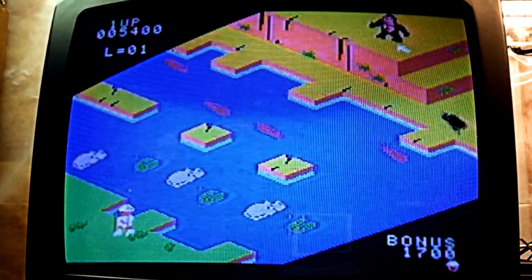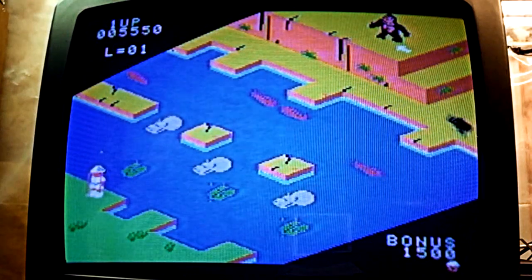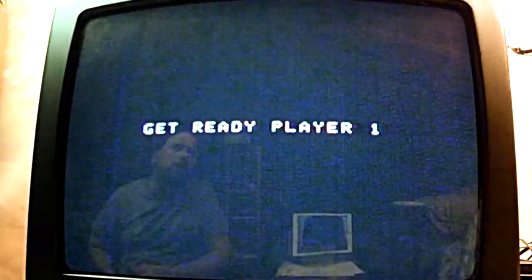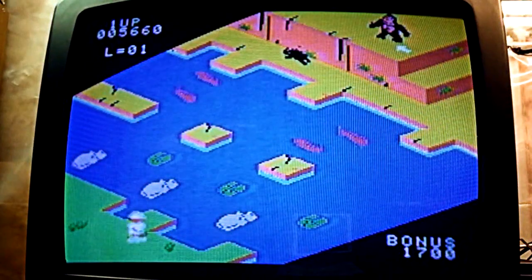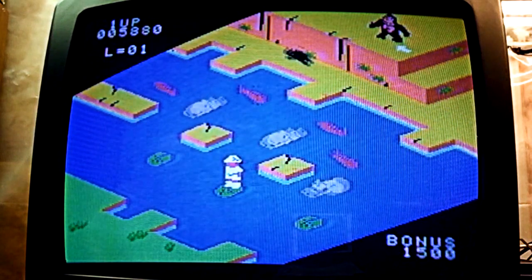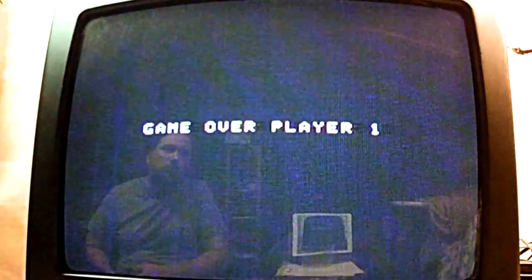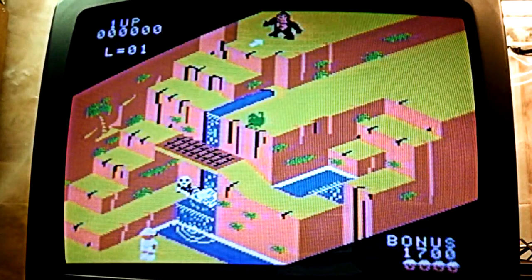Alright, so this is the final stage where you get across, and I think in this game what you actually do is you jump in the water — you actually set the monkey on fire when you get to him, the ape, the gorilla, or whatever he is. Now this is going to be tricky, because using the ColecoVision controller on this asymmetrical angle is tough. I always have a hard time on any game that's like this asymmetric — sort of like Zaxxon.